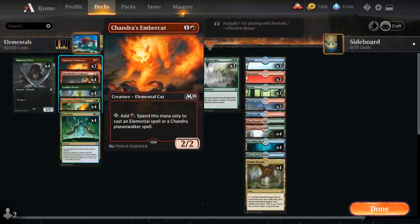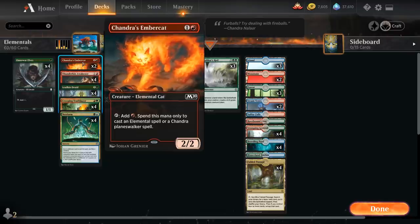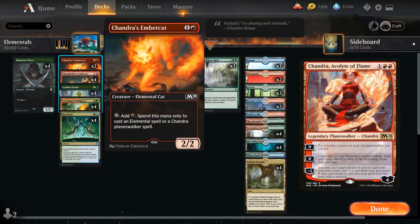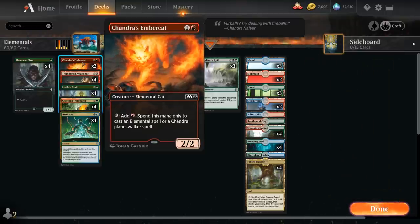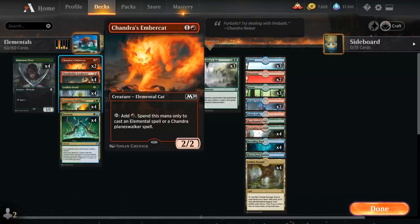At 2 mana, we've got 2 copies of Chandra's Spitfire — a 2/2 Elemental Cat that can tap to add a red mana we can spend to cast Elemental spells. No Chandras in this deck, but Chandra's Spitfire can be quite nice alongside Risen Reef. It's another 2-mana creature we don't mind sacrificing, provides triggers for Risen Reef, and can help us cast our more expensive Elementals.